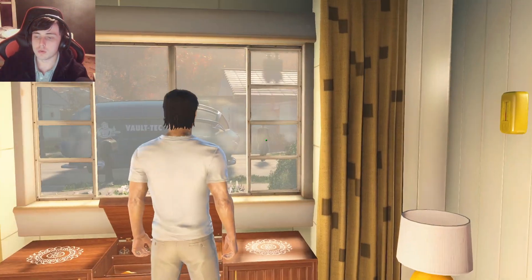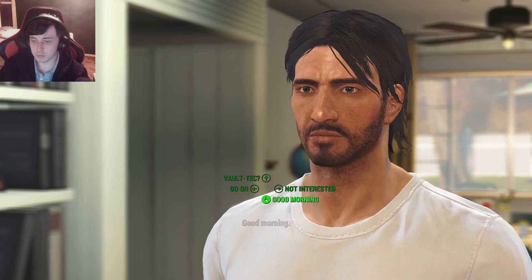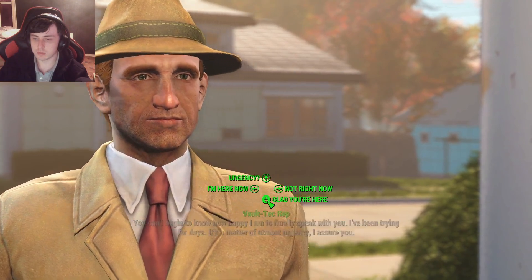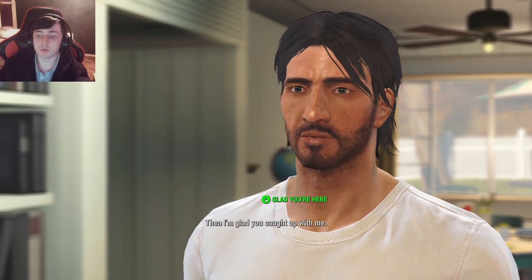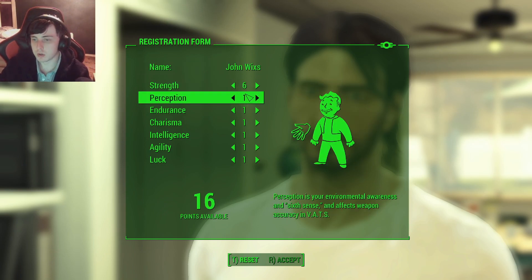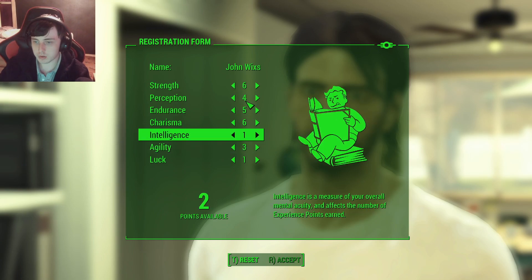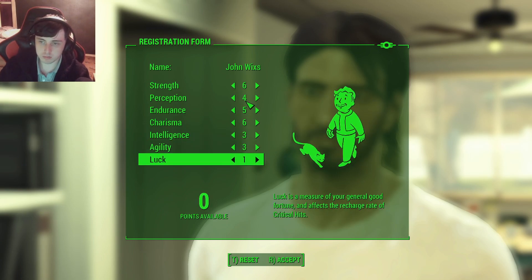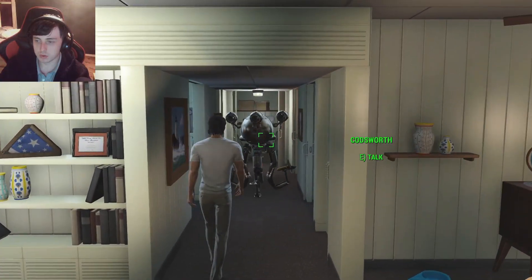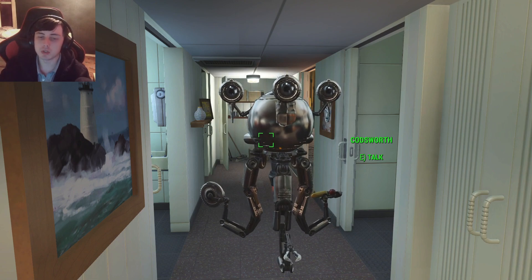Oh this guy's coming over. Imagine being him right — he's coming over to the door and he just sees a guy standing at the window. Hey good morning! So the strength goes six, four, five. Charisma has to go up. Agility. And luck can stay at one because it's luck. Bye bye. Mr. John — I never knew he says Mr. John. Technically though it should be Mr. Wicks.